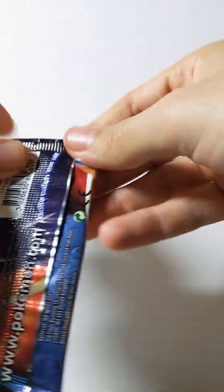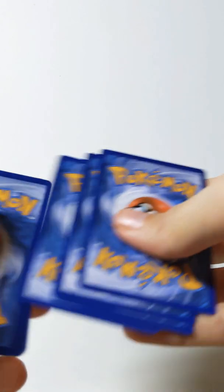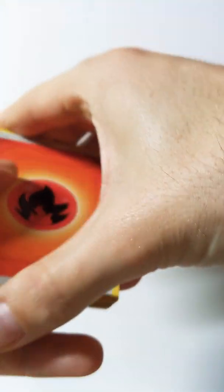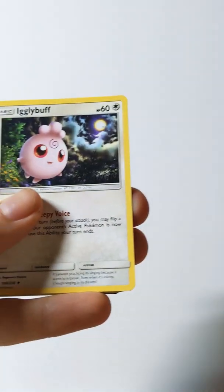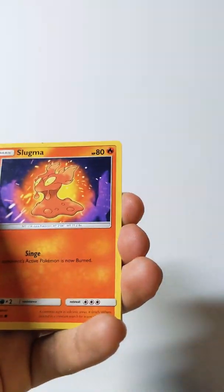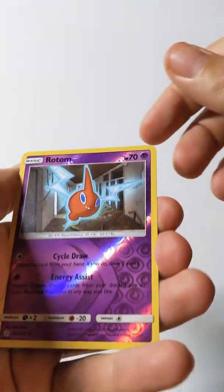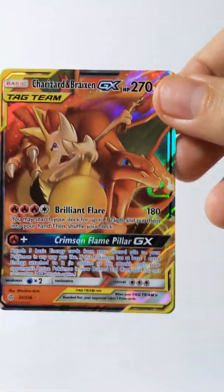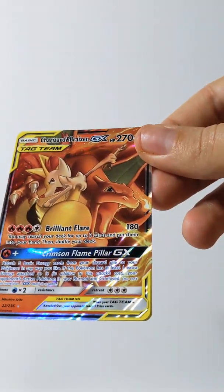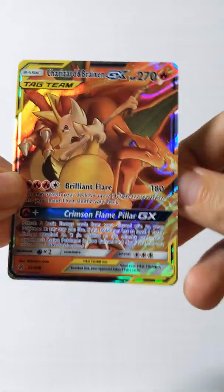I do have an extra Cosmic Eclipse pack, I'll be opening that up. Hopefully we get some nice cards in here. We'll see. There's the code — one, two, three, four. Fire energy, Flareon — always one of my favorites — Igglybuff, Will, Grimer, Slugma, Chinchou, Cosmog, Pachirisu, reverse holo Rotom, and a Tag Team Charizard and Braixen. Very, very nice card. Alright, that's a nice pull — nice way to end off the video.